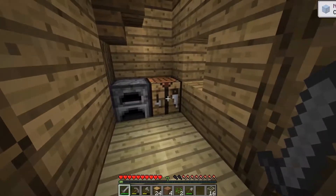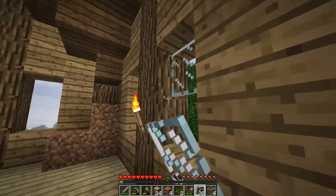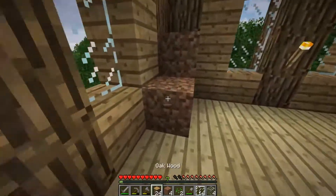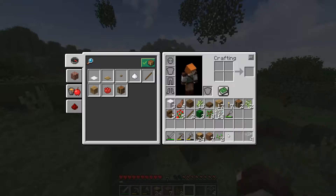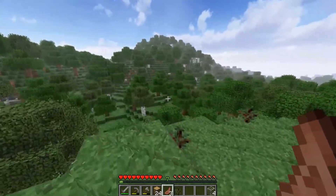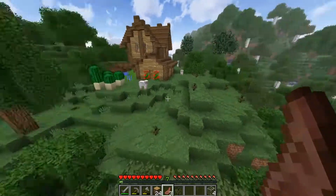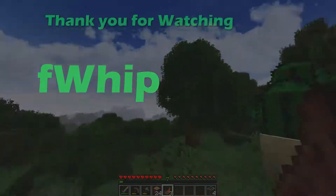Wait, wait - before we do anything, we've got to get the windows in. We got some glass, so let me make some stained glass panes and get those windows in too - can't forget the windows. Mostly I just don't want a skeleton popping in my window when I'm trying to sleep. But yeah guys, that is going to do it for today's episode. I hope you enjoyed it - let me know what you want to see in this series. I'll see you in the next episode of Decidedly Vanilla.